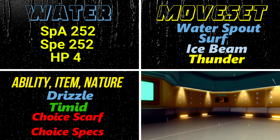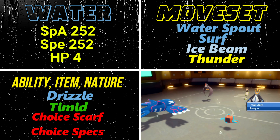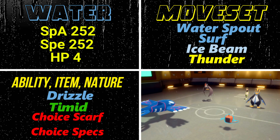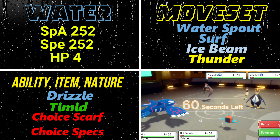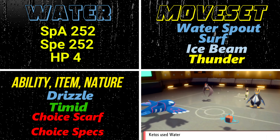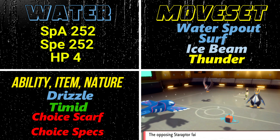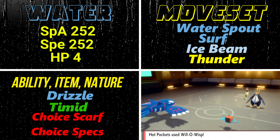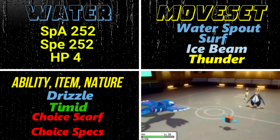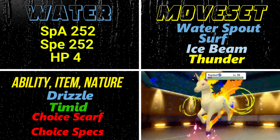We'll complement Water Spout with Surf, because Water Spout's damage decreases as your HP drops — it's strongest at 100% HP but weakens as you take damage. Surf ensures you still deal maximum damage output even when damaged. Then we have Ice Beam for coverage, and Thunder. Thunder is great because Drizzle removes its accuracy check, making it hit every time. With Kyogre's Special Attack stat, Thunder does ridiculous damage, so you definitely want it on this moveset.